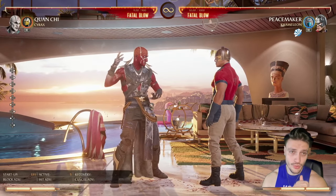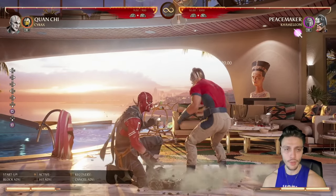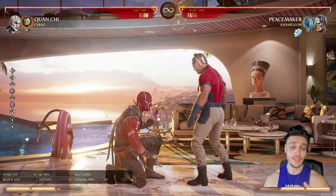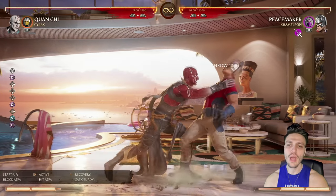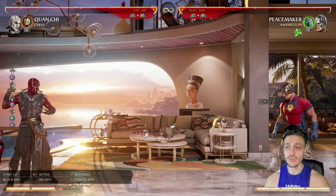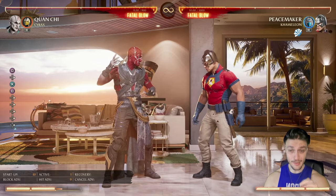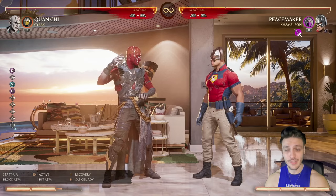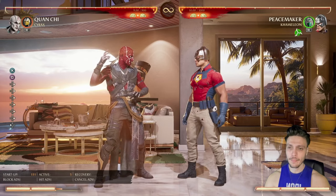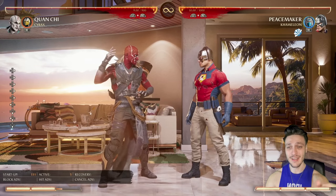When being pressured, sometimes have the courage to crouch after a blocked poke, because opponents frequently go for a poke-into-grab, which is one of the most common online options. It's easy to counter — just look for it and crouch the grab. If you land the counter-grab, it'll make them respect you and they won't repeat it as often. Against strings that end in a grab, like Peacemaker, just neutral duck it and their mind will explode.